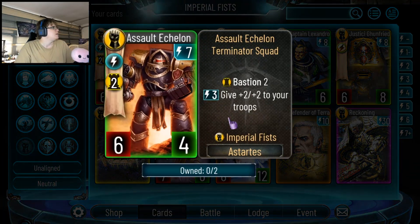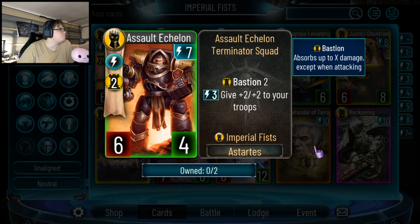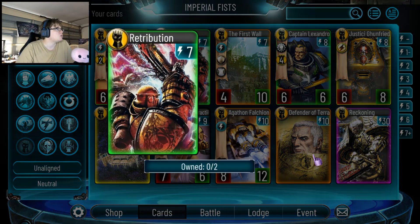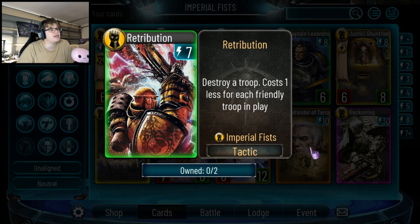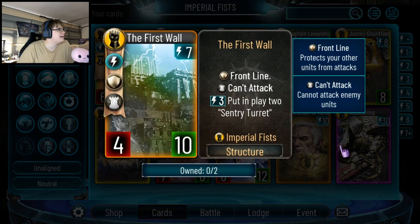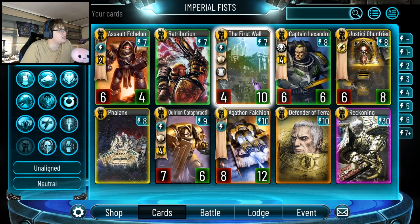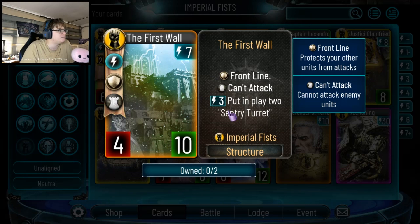7-drop Bastion 2, so a 6-6 for 7. Pay 3 energy to give plus 2 plus 2 to your troops — all troops. Pretty good but at that stage, do I really want my 7-drop sitting there giving plus 2 plus 2? It's a bit expensive. Retribution: destroy your troop costs 1 less for each friendly troop in play — I like it, definitely playing it. There's a 5-drop that spawns 3 troops; play that, this goes down by 3 energy, becomes a 4-drop on turn 9. First War: Frontline, can't attack, it's a 4-10 with put in play 2 Sentry Turrets. It's hard to kill, but honestly I'd just prefer to play the other card. I wouldn't want to pay the 2 extra energy for this.